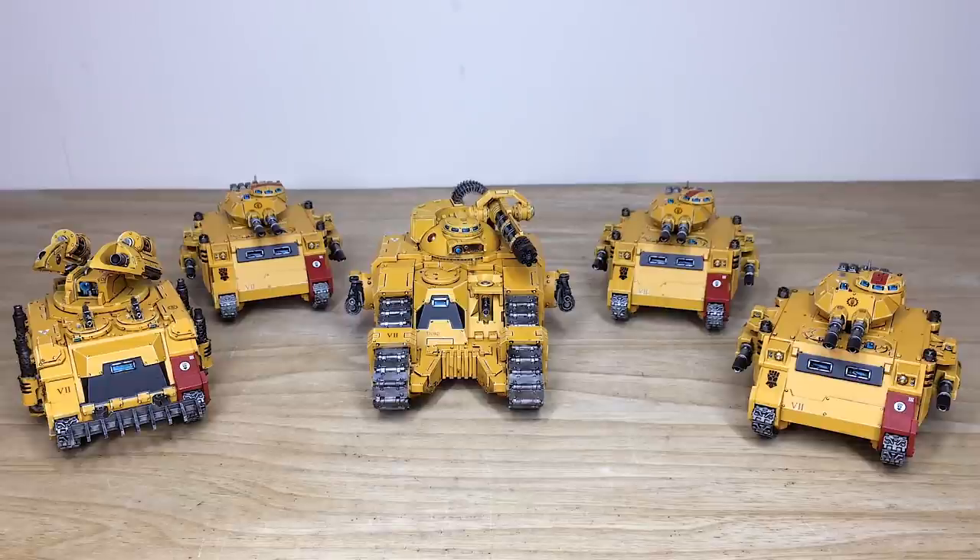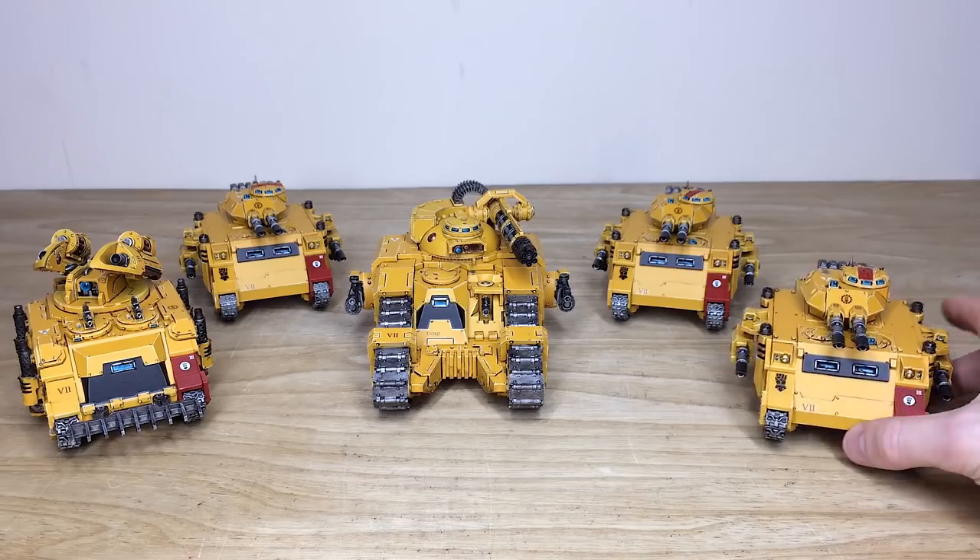Last up as part of this awesome Imperial Fist army, we have all the armor — five awesome tanks to crush the enemies of the Emperor: three predators, a Sicaran Punisher, and a Whirlwind Scorpius. A really awesome selection of models — two Forge World models and three regular GW plastic models. The three predators are exactly the same with no real distinction between them other than a little bit of difference in coloration in some areas.